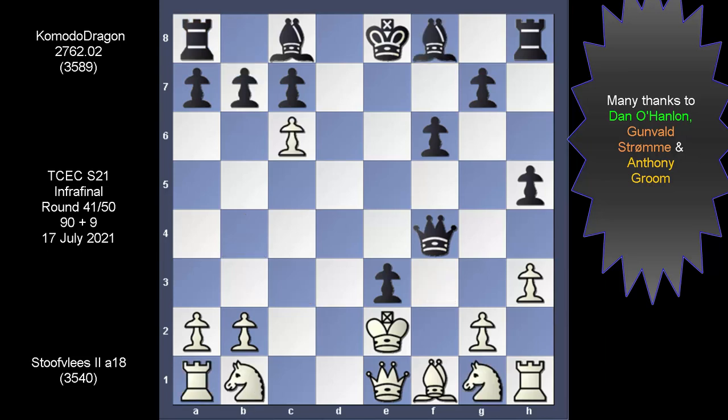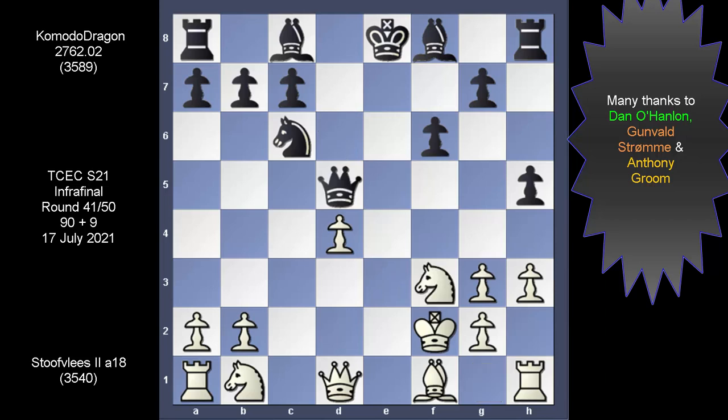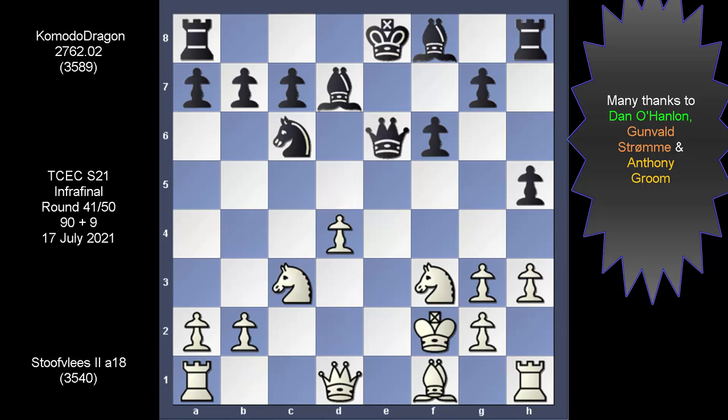Coming back, Stowflace wants the knight, but first it will remove this guy. With Komodo capturing, Stowflace has developed the kingside knight — just in time to cover. Bishop d7, Nc3 attacking the queen. The majesty backs off and this is how Stowflace plays it.